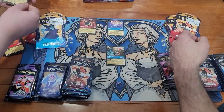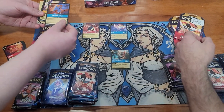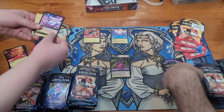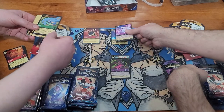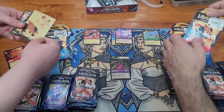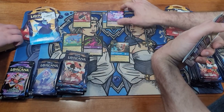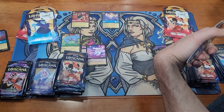From the neutral pack we got Be Our Guest, Dr. Facilier, Elsa — that's a legendary — and a super rare foil Genie. We need to keep these separate; those go in the neutral zone and we'll track the value carefully.